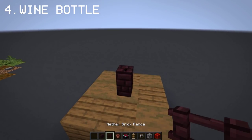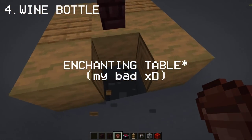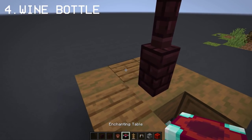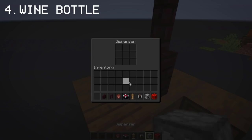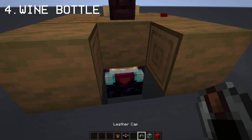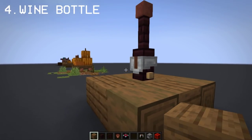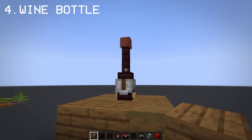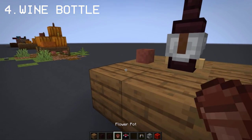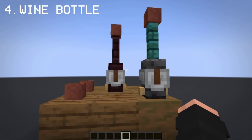Of course, let's not forget to add a wine bottle to the table. This includes an iron trap door, an armor stand, and a dyed leather helmet. You can make a different wine bottle design so you have 2 wine bottles.